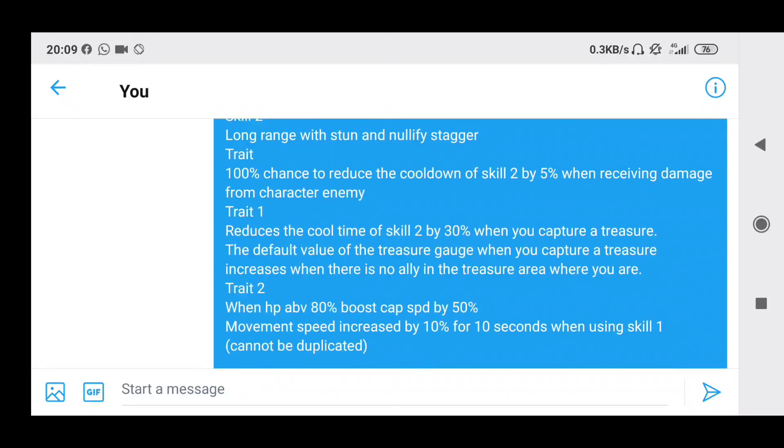Next are his traits. The character trait gives a 100% chance to reduce skill 2 cooldown by 5% when receiving damage from an enemy. I'm a bit skeptical because I don't think he has any damage reduction traits. Unlike Kaido where you can build a defense build and take a lot of 1 damage and this trait works excellent, I'm not too sure — but maybe you should go for a defense build, a tanky build. Trait 1 reduces skill 2 cooldown time by 30% when you capture a treasure, so skill 2 cooldown is essentially the long range stun ability.